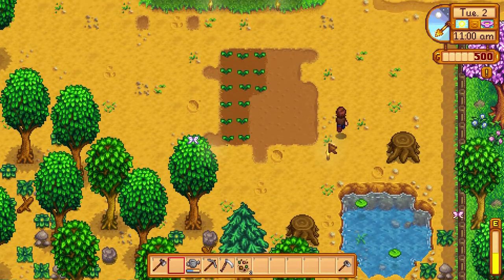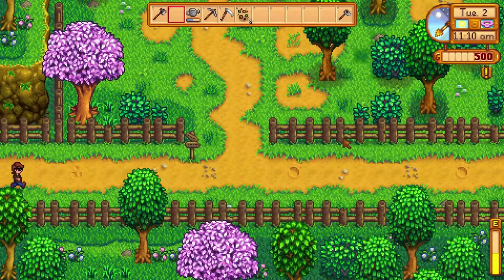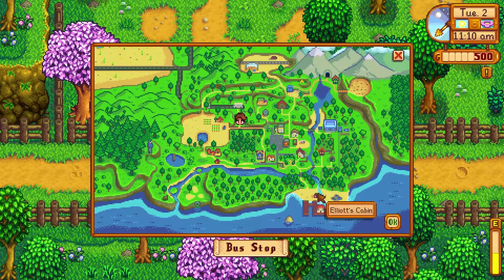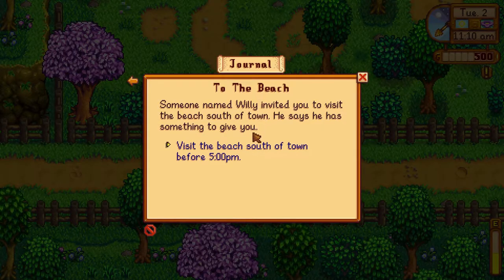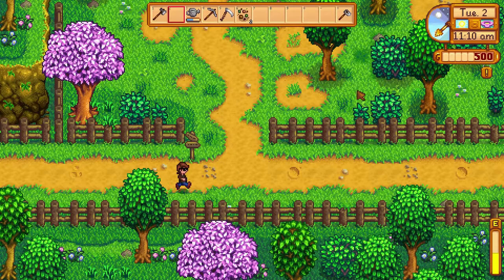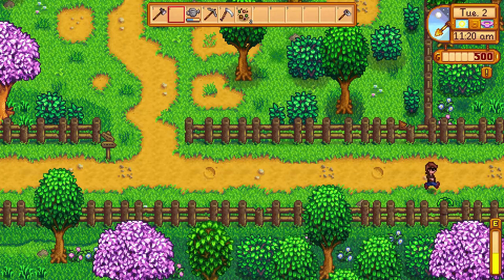We check whether the crops need watering, then look at the map. We have a quest: someone named Willy invited us to visit the beach south of town before 5 PM — he has something to give us. We still have time, let's quickly go!